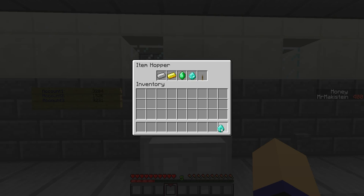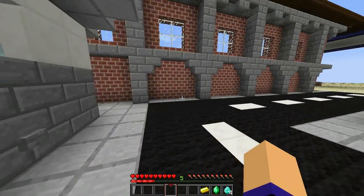And as you can see, now you are able to take money out of the ATM. Once you get below a certain amount of money, all the items you are not allowed to take will be removed. And to exit, you simply have to right-click this lever.